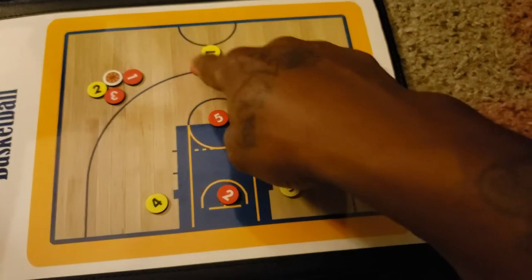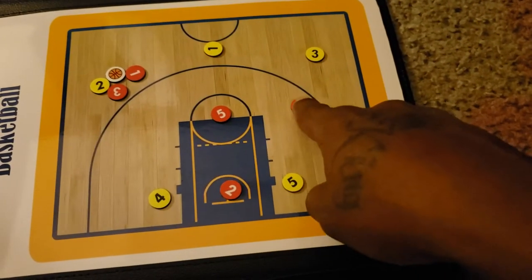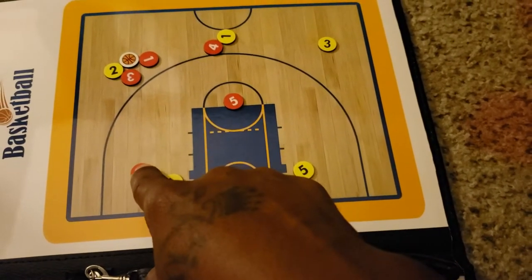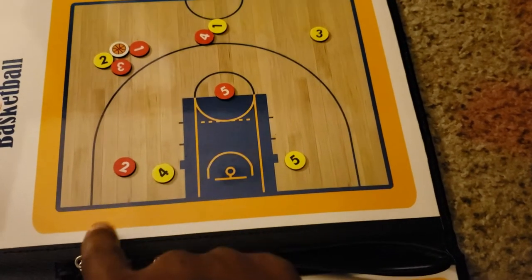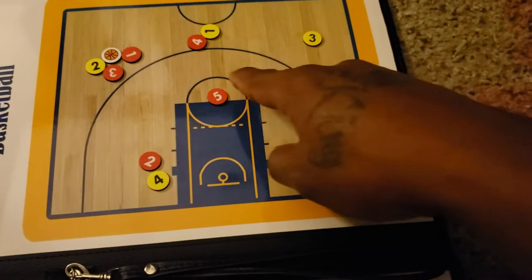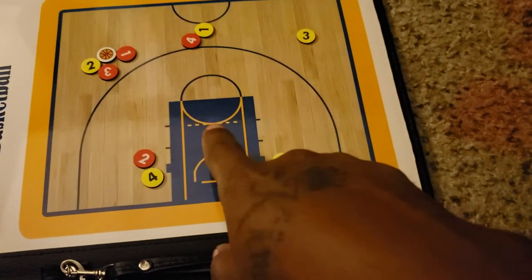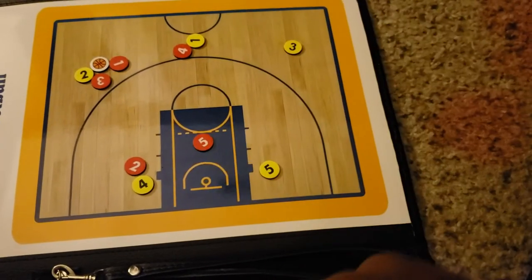He has to deny the pass. There are two people being trapped, but we want to take that closest pass away. The two man follows the ball — he's always lined up with the ball, but he doesn't have anyone to guard, so he denies the pass from this guy. The five man just drops in the middle, that way you can watch both low post players and react if either one flashes up.